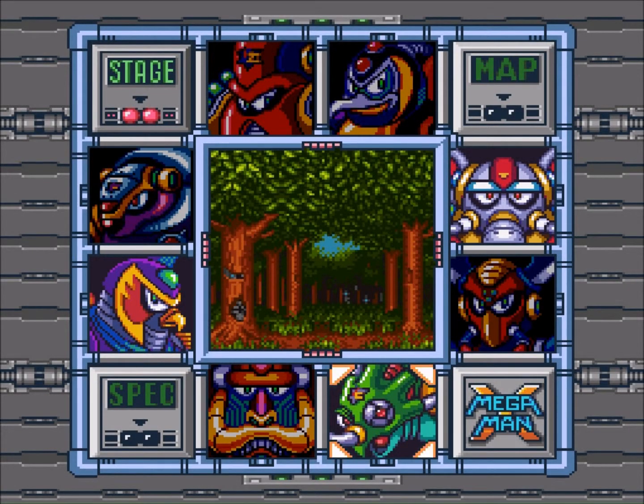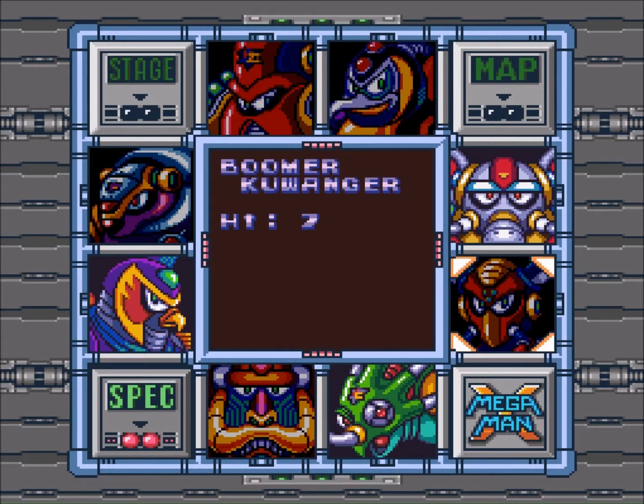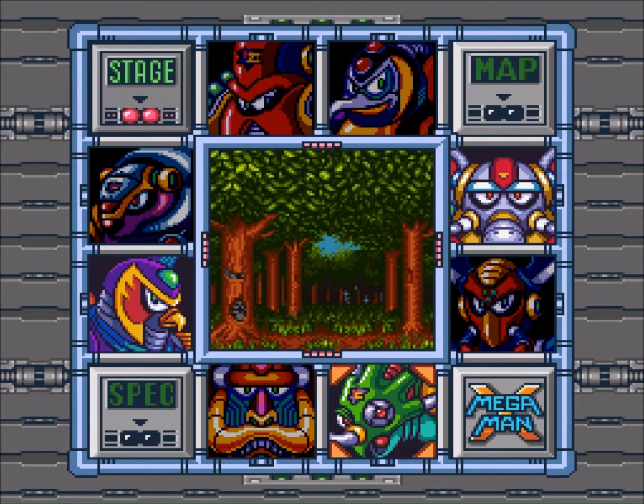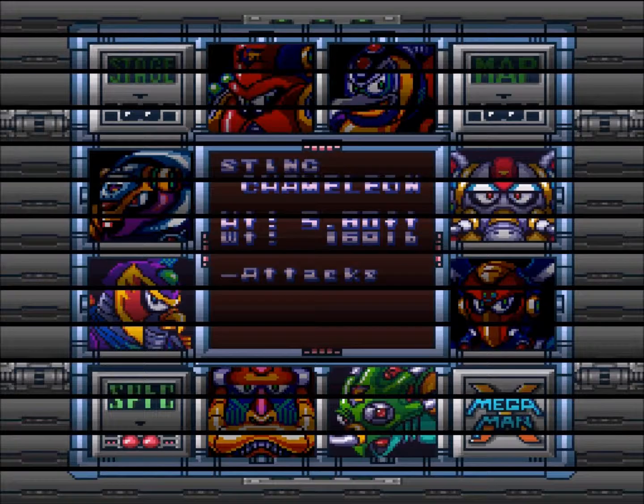Hey, welcome back — hope you had a good Labor Day. My name is Martyr and this is Let's Play Mega Man X. Last time we played, we got done with the Australian guy — his name is Boomerang Kuwanger — and we were pretty much done with him. His stage was more annoying than he was, and we are on our way now to go face the Sting Chameleon.